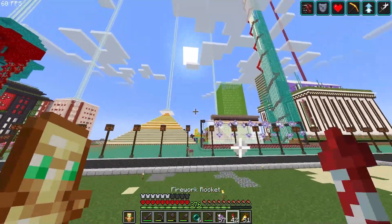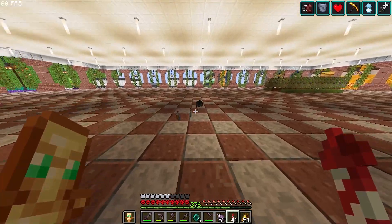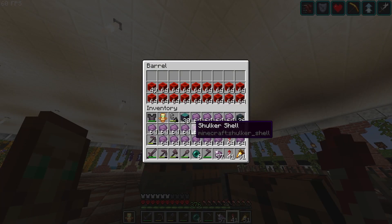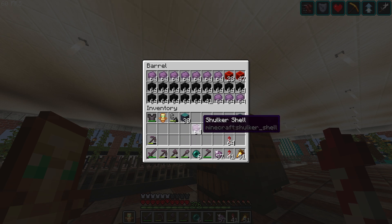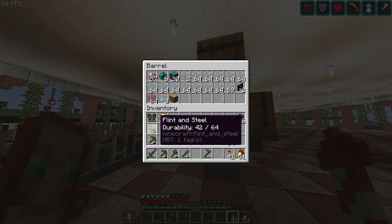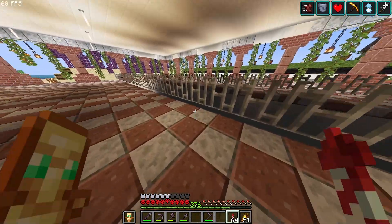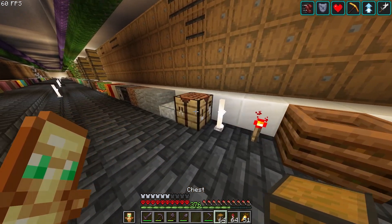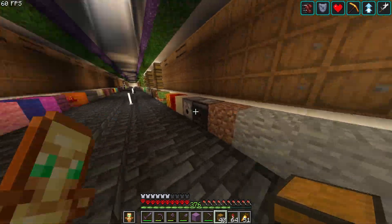Let's go to the storage system and place all of these shulker shells where they belong. There's so much stuff. I'm going to put most of these in there since we won't need all of them right now. One stack should be good enough. Now let's craft some shulker boxes — we're gonna need some of those shells and chests. Oh, that is so many shulker boxes!